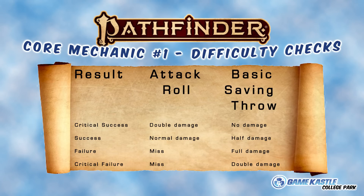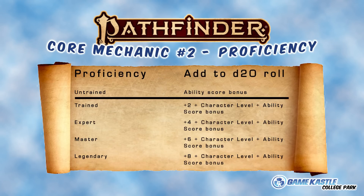Congratulations — we've basically run through everything you need to know about critting. Now let's talk proficiency. 5e players, you're going to be used to proficiency in terms of skills and saving throws, but PF2 said, why stop there? PF2 is going to assign some level of proficiency to almost every roll you make. We've got five levels of proficiency, starting at untrained and working all the way up to legendary.